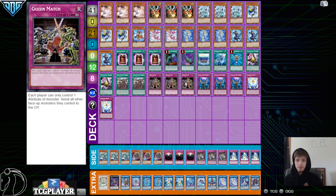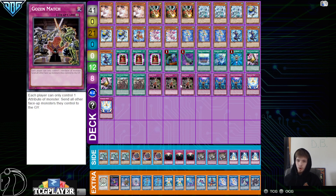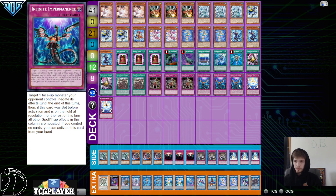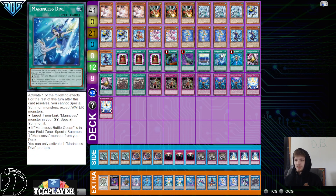Then 3 Gozen Match — this is just a really good going-first floodgate. This deck only summons Waters, so this doesn't hurt at all. And then 3 Imperm for a little bit more hand traps, and 2 Marincess Wave. Doesn't even play Desires in the deck. I guess you really can't if you decide to play 1 Battle Ocean and 1 Dive — it just hurts a little bit more.